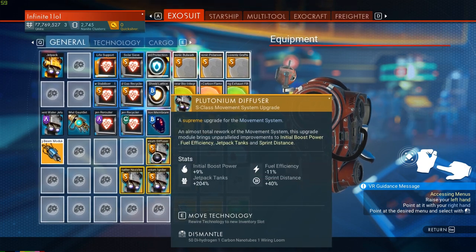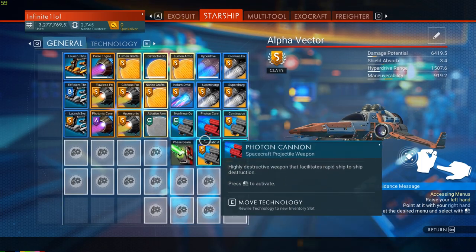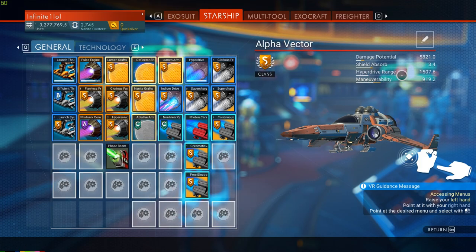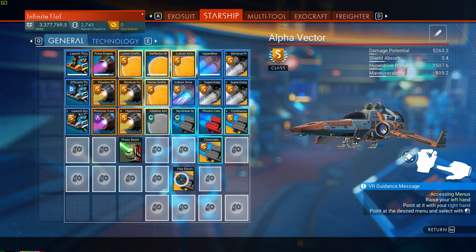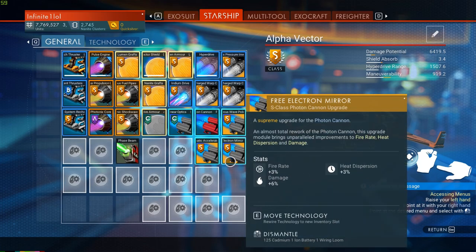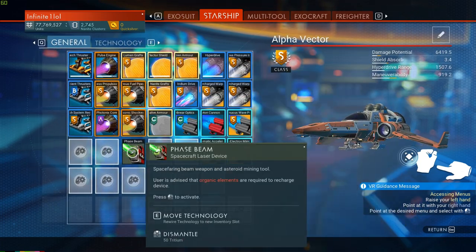The better you stack them, the more stats you'll get. For example, looking at starship damage — this shows a potential of 6,400 damage. If I start removing these upgrades you'll see that number go down, and if I break the link by separating one, the damage drops even lower. Generally, having all upgrade modules touching each other as well as the source tech stack gives you the maximum potential stats — and this goes for the hyperdrive and everything else as well.